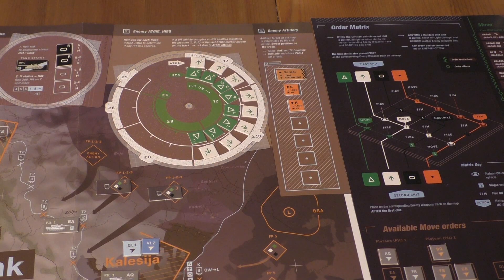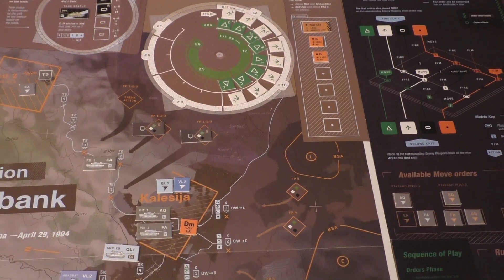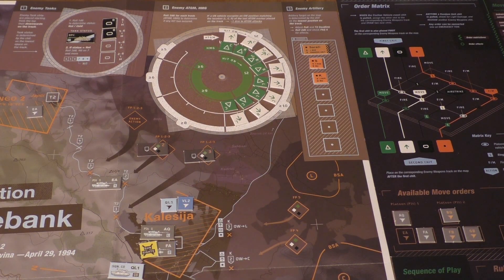Let's draw the next marker for orders. Another one for FA this time - they are in Calisea. Roll a die - it's a 6, which is gun sight damage. Enemy weapon markers only removed on a 1 or 2 when firing directly. If this continues the way it does, I think we will be running out of markers quickly.